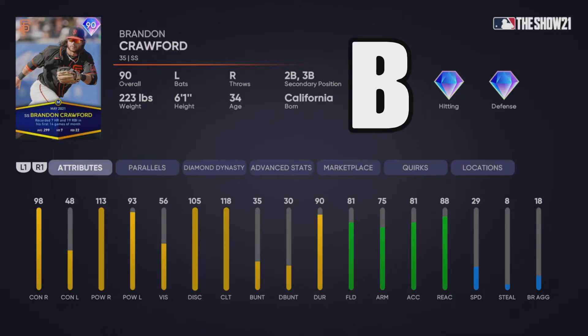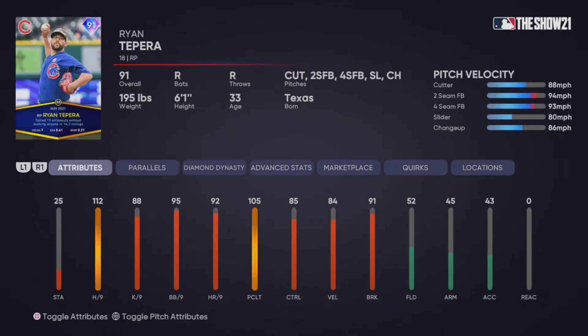The 91 Ryan Tapera is going to be an interesting card. He has a cutter, two-seamer, four-seamer, slider, and changeup — not a bad pitch mix, but having three fastballs isn't great. I feel like this is going to be a good reliever, one of the best free relievers in the game. The cutter only coming at 88 is a little concerning, but he has good control, good HR/9, and good WHIP, so the PCI will be small against him. I'm going to give it a B-.